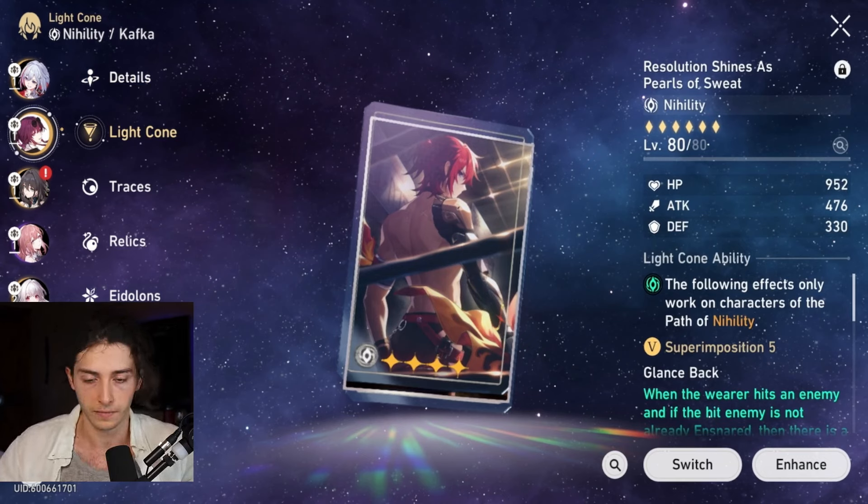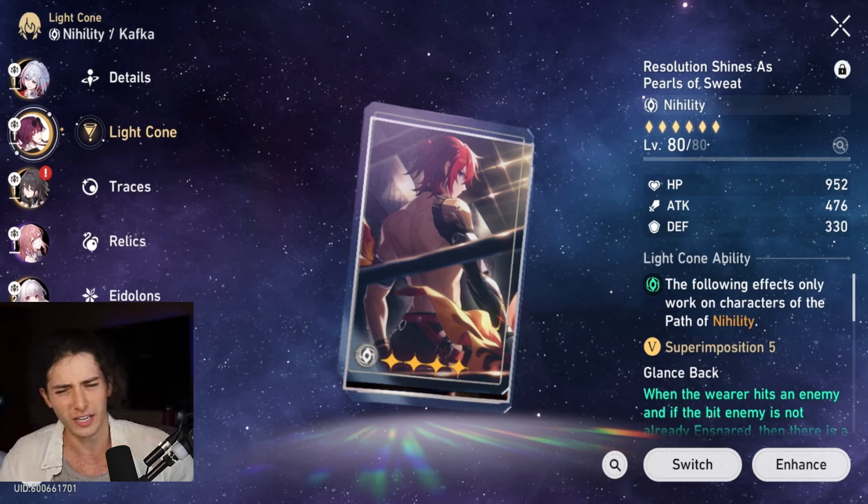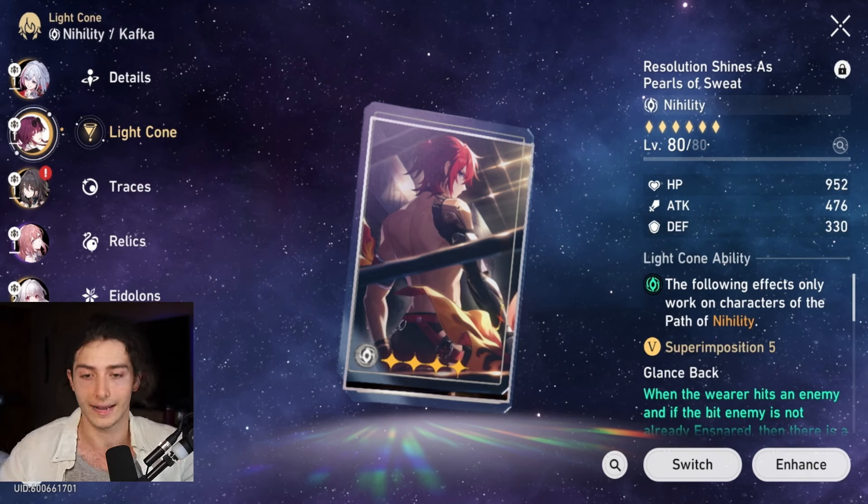Kafka's Light Cone is Resolution. I was using Good Night and Sleep Well and tried Eyes of the Prey for a bit — it doesn't make a difference; Good Night and Sleep Well is the better choice on her, except when you're using Kafka to enable Topaz. This Resolution Light Cone is sick because Kafka can take advantage of it herself — her follow-ups will apply the defense shred too. Even though it only lasts one turn, you can apply it everywhere because Kafka's AoE on her skill, her ult AoE, and her follow-up can literally target anybody. There was about 20% left on both enemies at the end of the cycle; I switched to Resolution and was suddenly able to zero cycle it. Insanely good synergy.